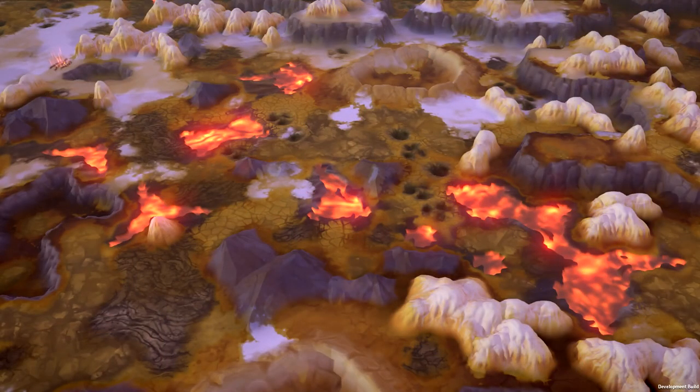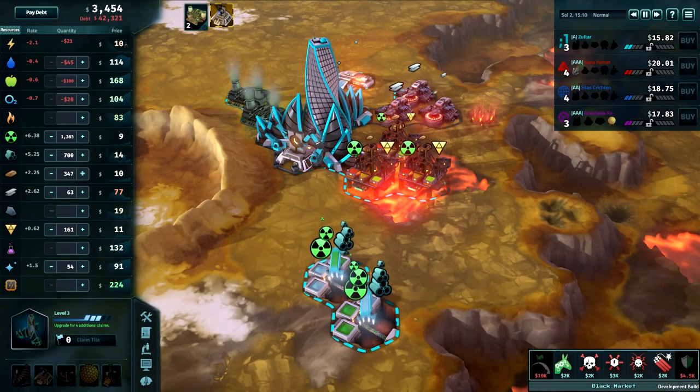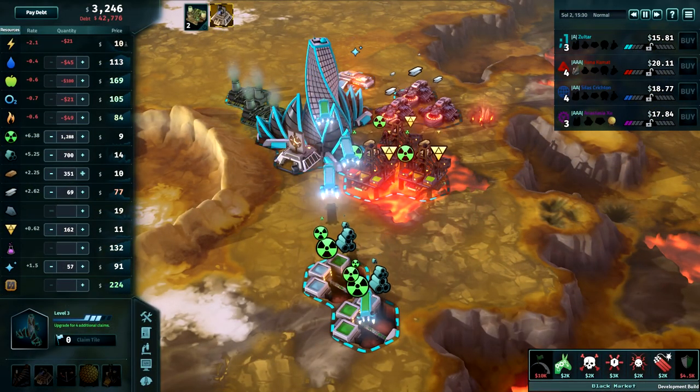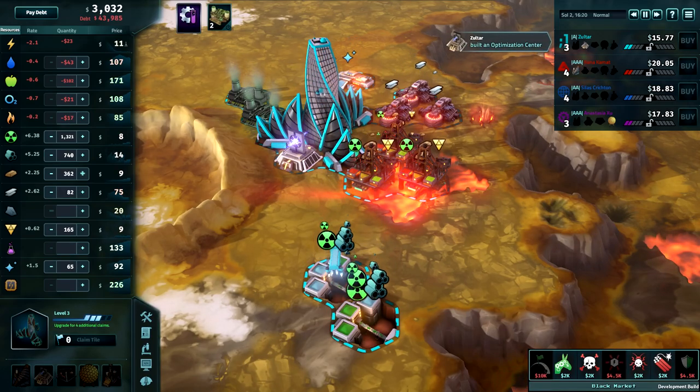Now that you know how to get water, it's time to look to using all that lava. The flows on Io are composed of basalt, and with the powerful basalt platform, you can use this molten rock and refine it into iron, uranium, and silicon for use in your other buildings.